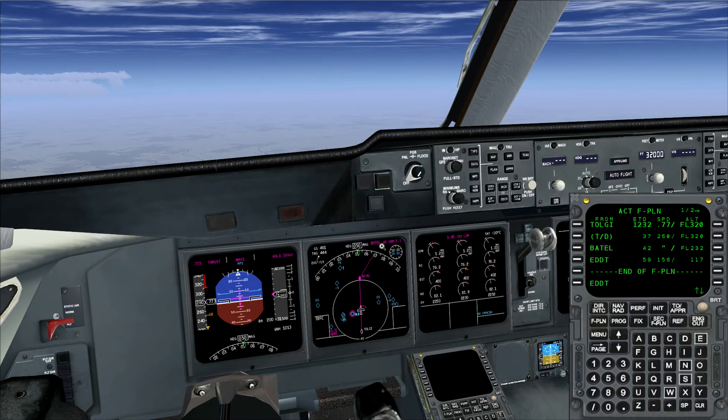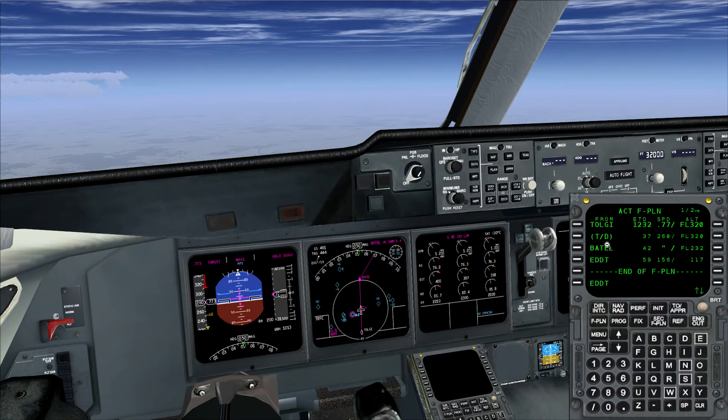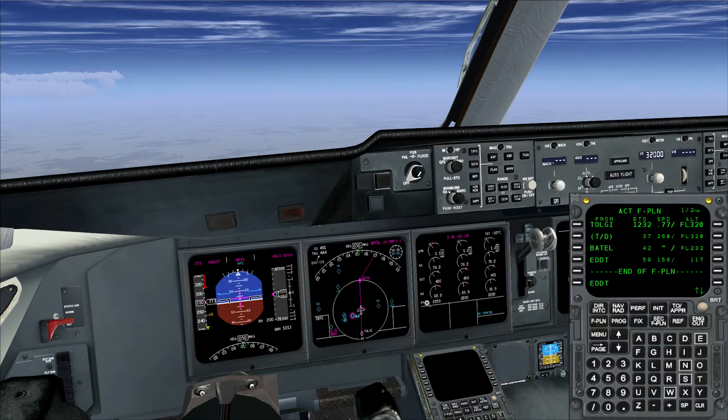ProATC will soon make us descend to a lower flight level, so we start our descent. As BATTEL is our last waypoint on the route, ProATC assigns the STAR around 30 NM out from the last waypoint. Then soon we hand it over to approach control when we are on descent — then I'll show you how to actually insert the STAR. At the moment, if you don't do anything, from BATTEL the MD-11 will fly directly to Tegel. So I'm just waiting for the descent instructions, which should come up quite soon.